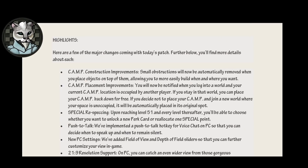Highlights. Here are a few of the major changes coming with today's patch. Camp construction improvements: small obstructions will now occasionally be automatically removed when you place objects on top of them, allowing you to more easily build when and where you want. You may notice the word 'occasionally' doesn't exist in that sentence. However, it is the truth. Camp placement improvements: you will now be notified when you log into a world and your current camp location is occupied by another player. If you stay in that world, you can place your camp back down for free. If you decide not to place your camp and join a new world where your space is unoccupied, it will be automatically placed in its original spot.